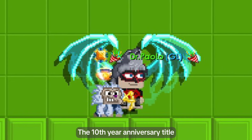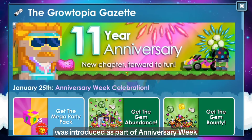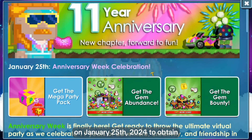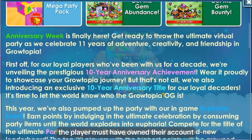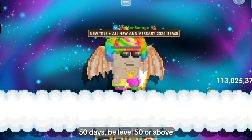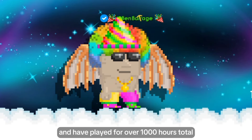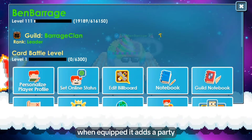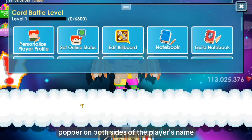The 10th Year Anniversary Title was introduced as part of Anniversary Week on January 25, 2024. To obtain, the player must have owned their account for at least 10 years or 3,650 days, be level 50 or above, and have played for over 1,000 hours total. When equipped, it adds a party popper on both sides of the player's name.